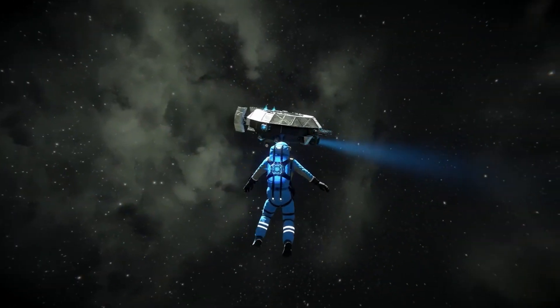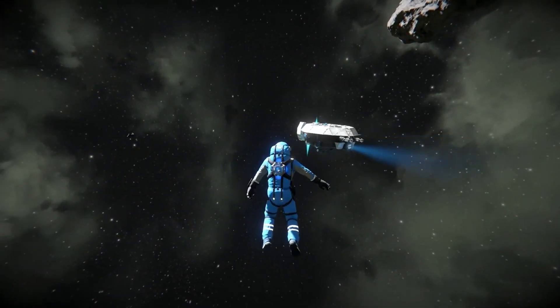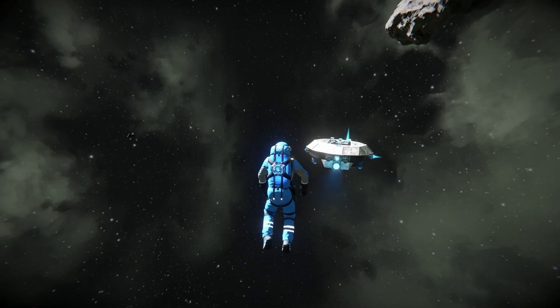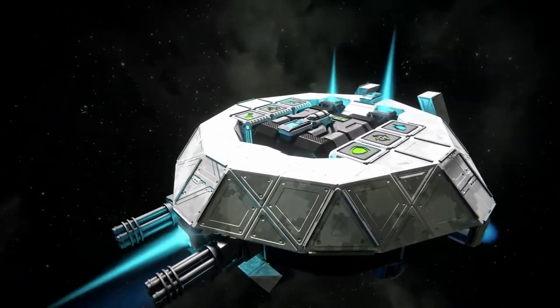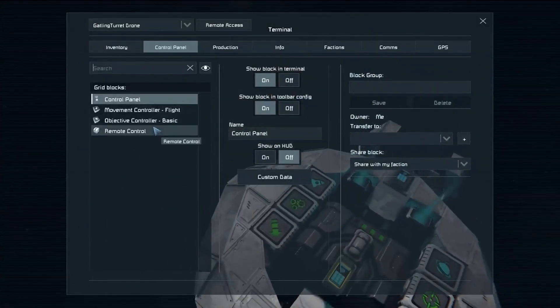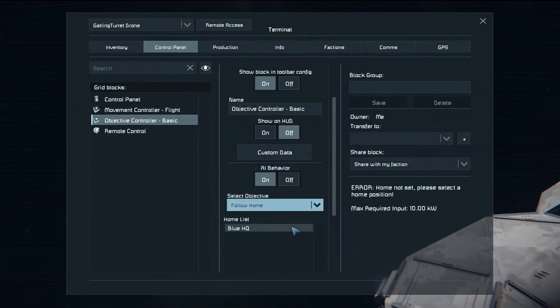Finally, autopilot seems to be a replacement for a function of the remote control that allows us to set ships on autopilot, allowing us to have drones that follow a set path in a number of ways, letting us make automated drones where we needed to.